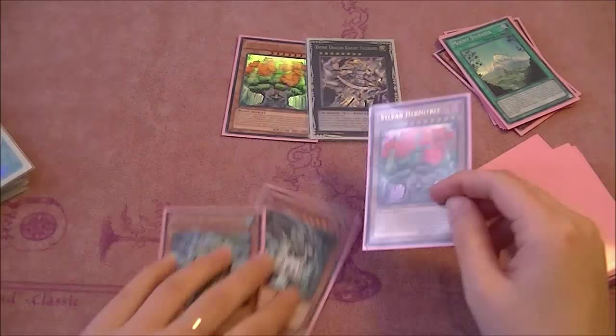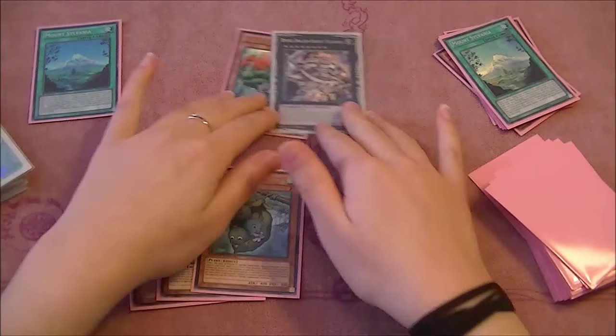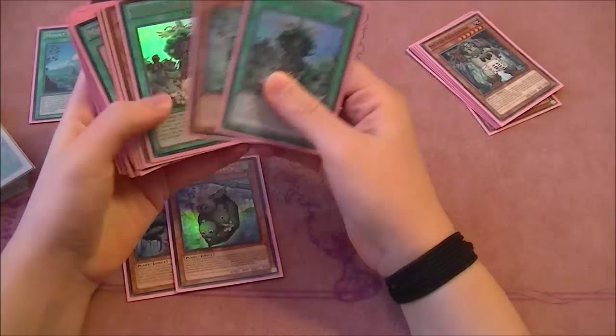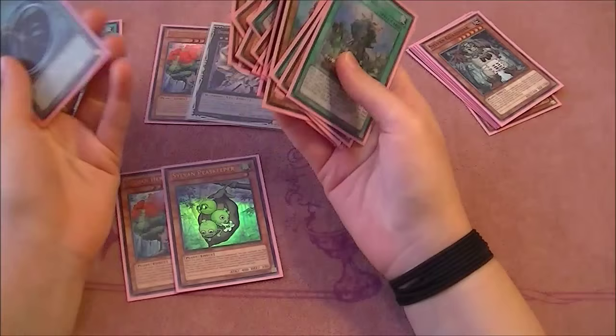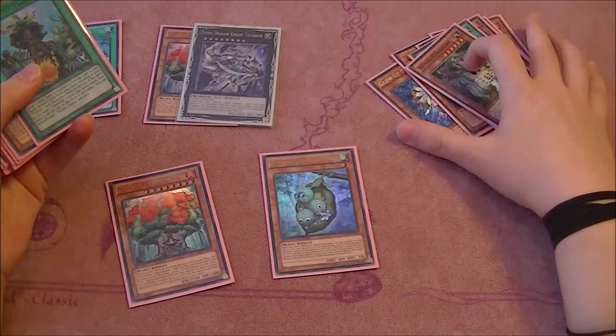We draw another mount sylvania — that's nice. We're gonna activate the sylvania and I'd send the guardioak, as it is not as good a target as hermitry for if we manage to get a rose lover engraved. Hermitry in hand is actually not too bad. We're much more likely at this time to get rose lover engraved than to get a miracle fertilizer in hand. We'll be normal summoning this peacekeeper because we have glow bulb and spore, so we'll be able to go to formula with it and it won't matter that it's in attack position.